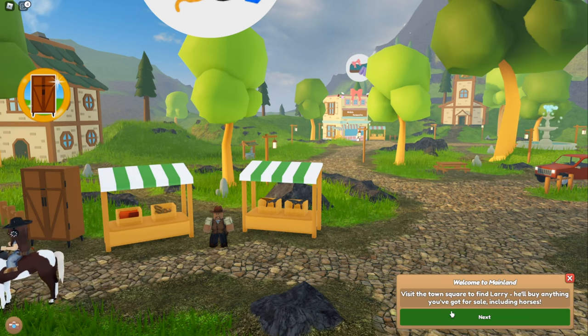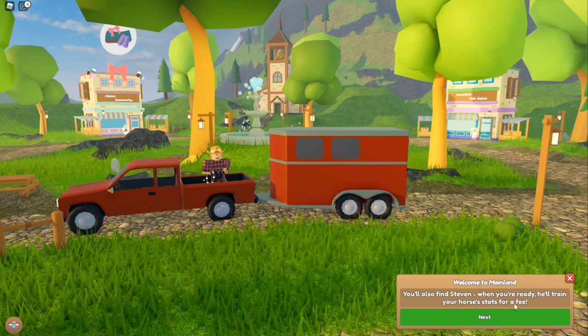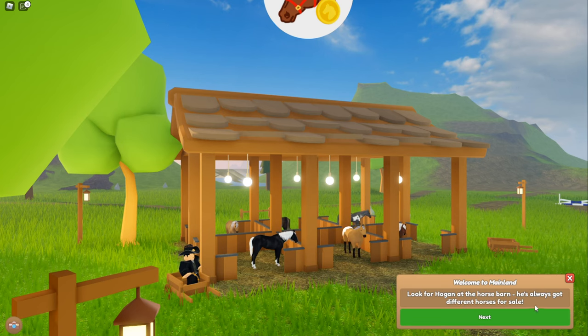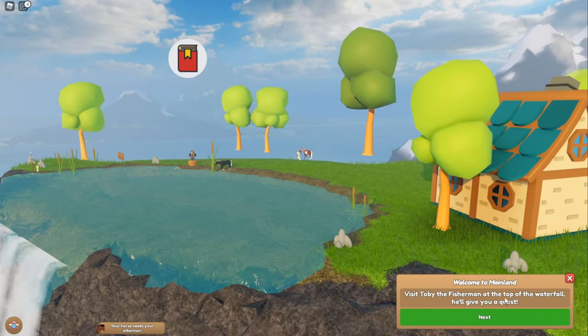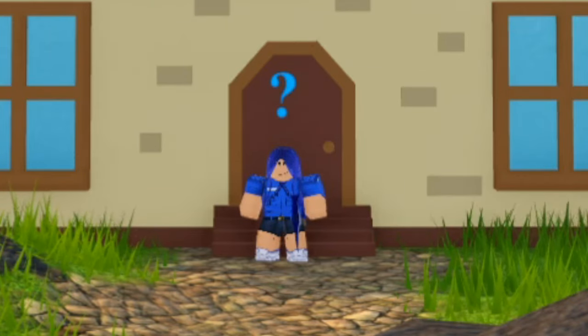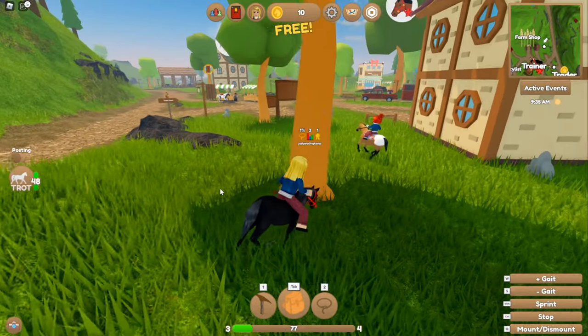Welcome to Wild Horse Islands! This is Mainland, the central island of the game. Visit the town square to find Larry — he'll buy anything you've got for sale, including horses. You'll also find Stephen; when you're ready, he'll train your horse's stats for a fee. Look for Hogan at the horse barn, he's always got different horses for sale. You can find wild horses all over the island — use a lasso to capture them, you might just get lucky and capture a rare one. Visit Toby the fisherman at the top of the waterfall, he'll give you a quest. Any questions? Visit Shella near the dock, she knows everything. Shella looks like she knows everything — I respect her already.